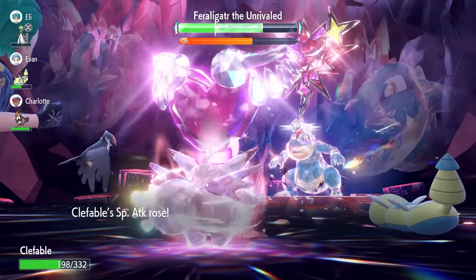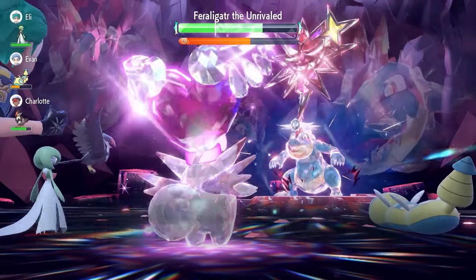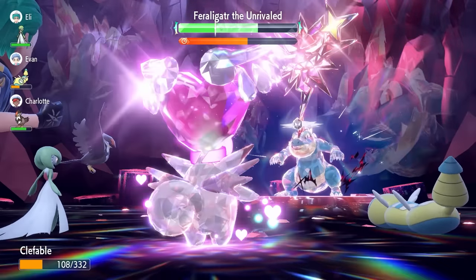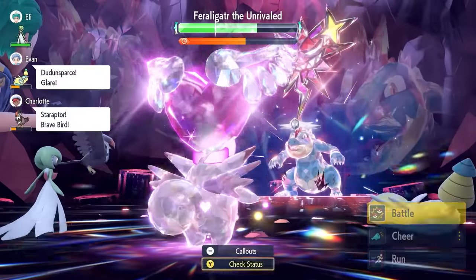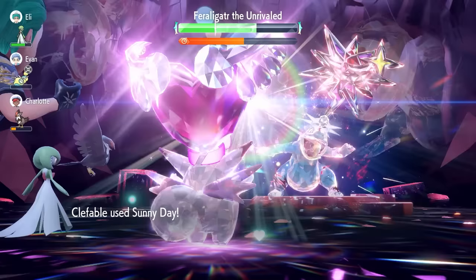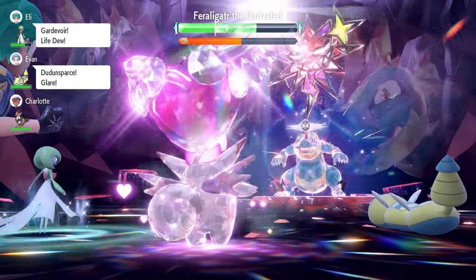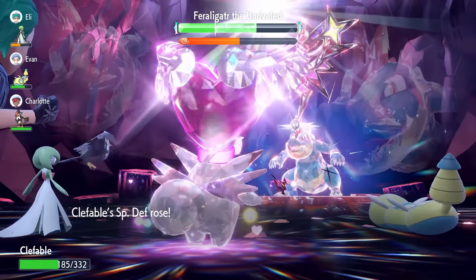We're still above 50% raid timer and Feraligatr is tough with that Sheer Force ability. Use Draining Kiss to recover health, then when Liquidation comes out take it, reset Sunny Day on the next turn, and cycle back into Calm Minds toward plus 6. The basic principle is: keep an eye on HP, set up Sunny Day when you have room, set up Calm Minds when you have room, and never put yourself at risk of being knocked out.